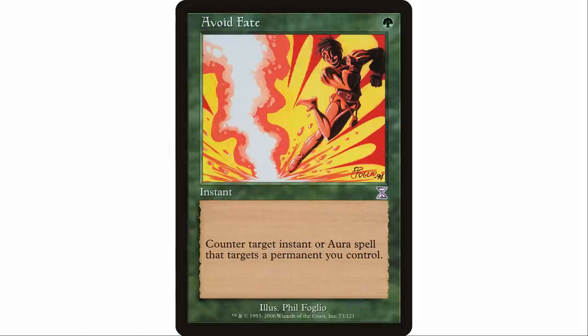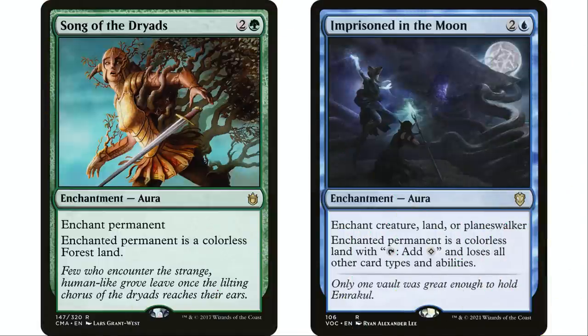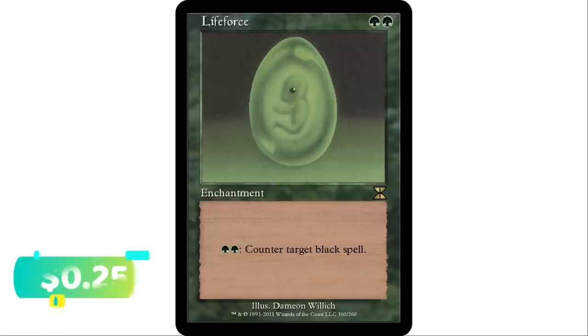Getting to the green counter spells — one of my personal favorites is Avoid Fate. One green mana instant, counter target instant or aura spell that targets a permanent you control. In green, when you want to protect your stuff, this is great. The aura clause works against Song of the Dryads or Imprisoned in the Moon. The instant clause covers the majority of removal in the format, which is instant speed.